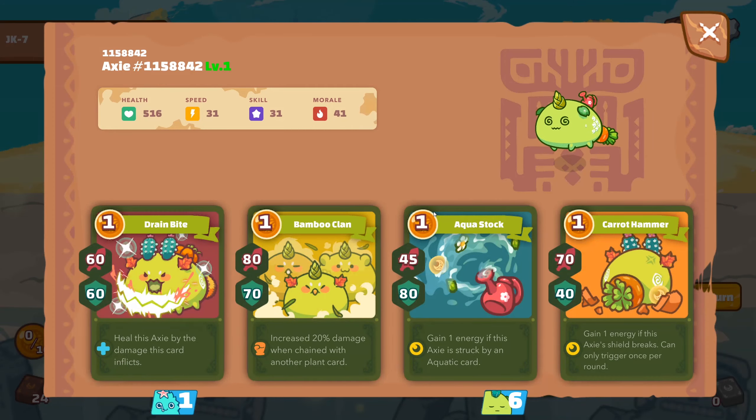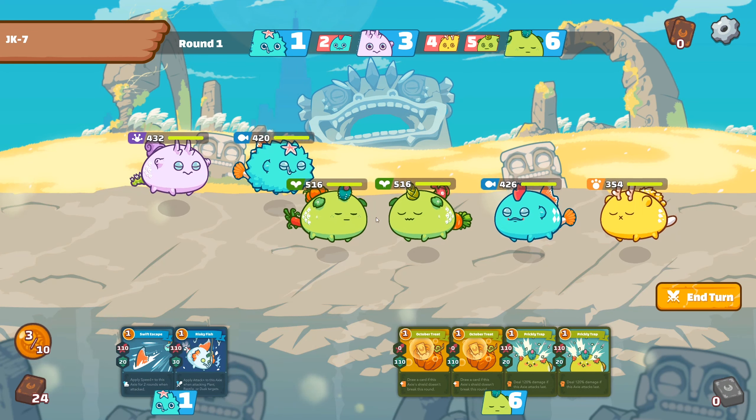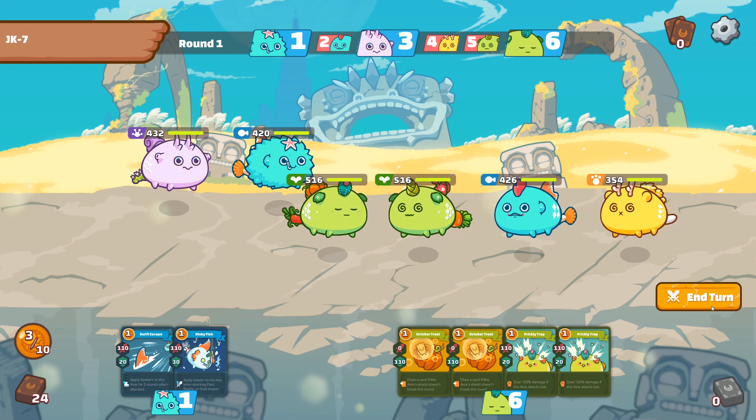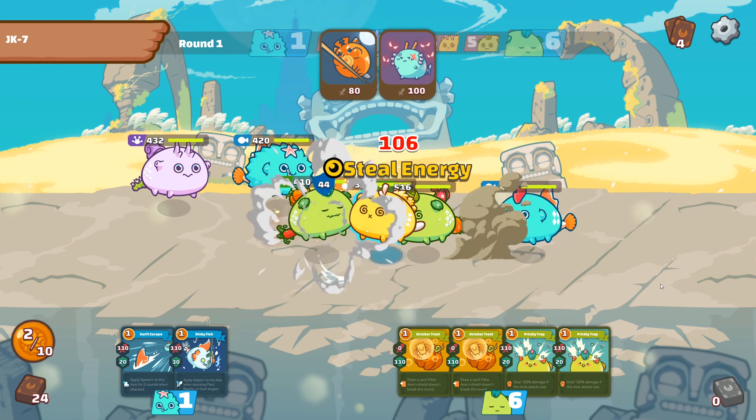However, I think I will skip because he cannot steal me — he can destroy from here, I can steal from here, but I don't think he will play this card the first round. So I will just skip here. He played it, so I lost 1 energy.